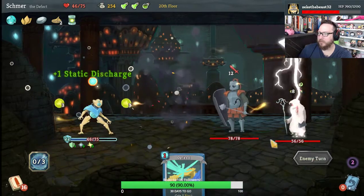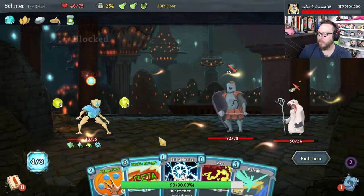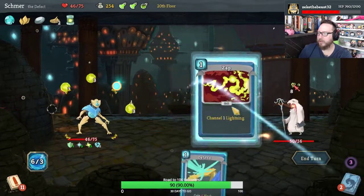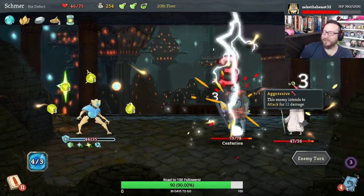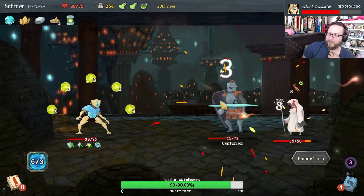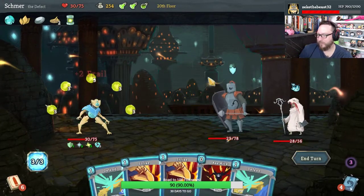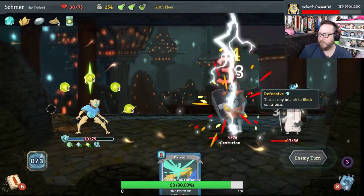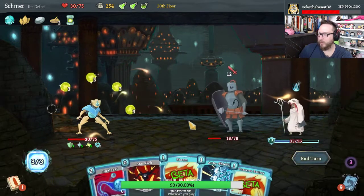Static, Static, Tempest. Double energy, Capacitor, Ball Lightning, Zap — here comes lots of damage to us and lots of damage to them. So close — it's gonna heal of course, but we're good. That might get a kill — yeah, alright. Very nice.